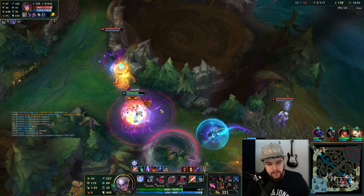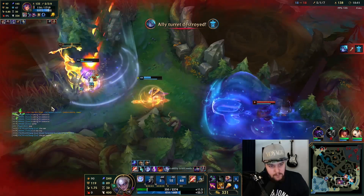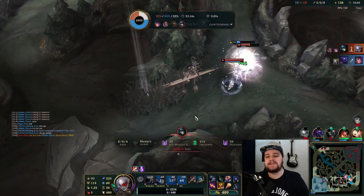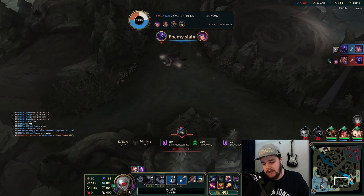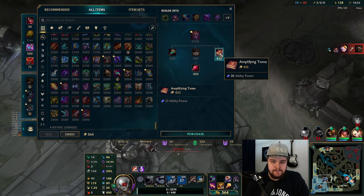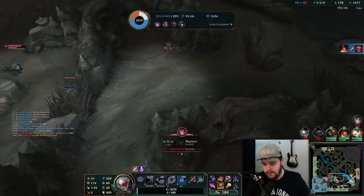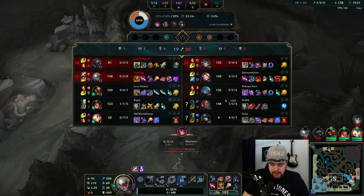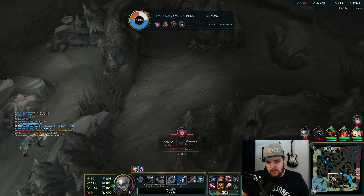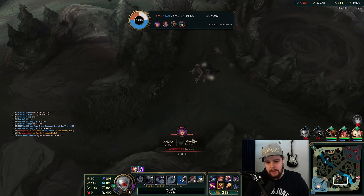I'm going to get Blitz-hooked over the wall, and then the Lux ultimate comes in — I was not expecting the Zhonya's. I didn't check if she had stopwatch — that's my bad. I played it correctly if she didn't have a stopwatch or Zhonya's, but I didn't check and she had a stopwatch. I held on to my E resets as much as possible to close the gap.